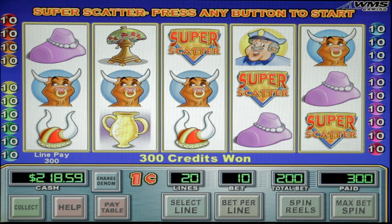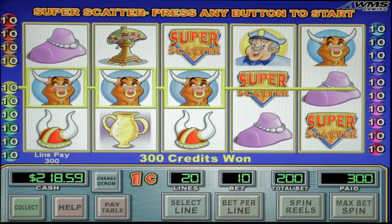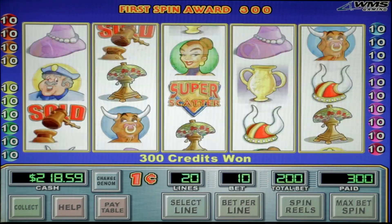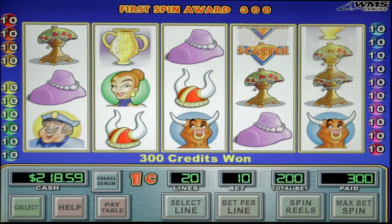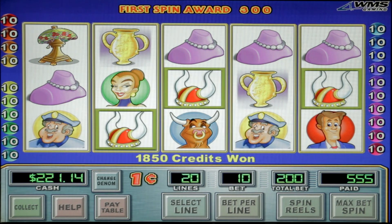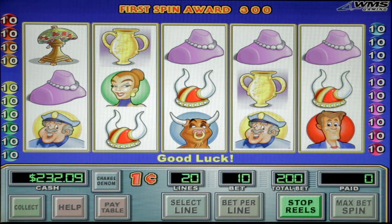Super Scatter! Okay, there we go — we got the Super Scatter, very nice. I believe this re-spins and then press any button to start. Let's see — I like how it did that. So we want the same symbols here. We got $18.50 on the Super Scatter bonus, nice. There you go.